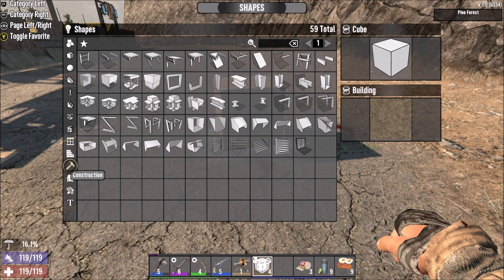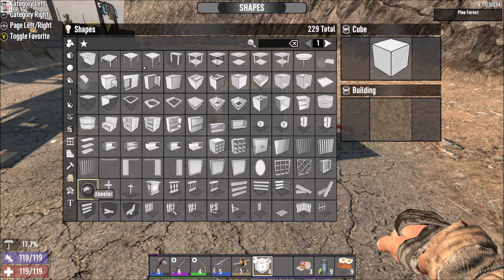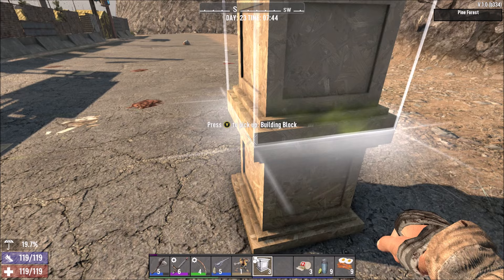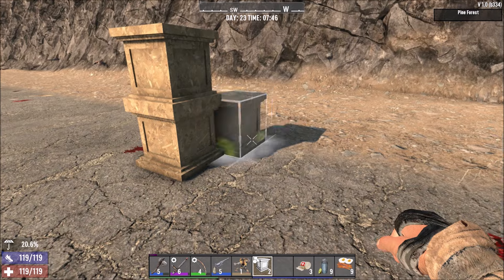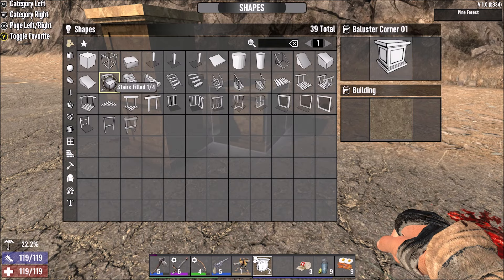When you decide what item you want to use, your first thought may be to just click on it and have it automatically back you out — but you actually have to back out yourself. So you select whatever item you want, then close the menu, and it will automatically have whatever you've selected equipped. You can then place your new shape just like any other block, but it's going to remember that shape, so if you want to change it you'll have to go back into the menu again.